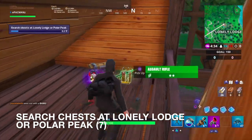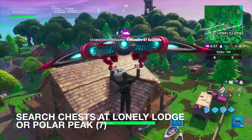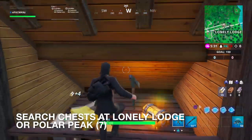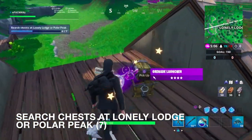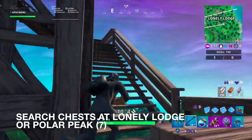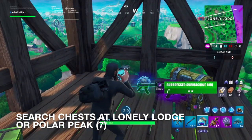Alright guys, so we got one chest here. I'm landing here pretty lonely — ironically in Lonely Lodge. Hopefully we get some chests here. We got chest number three, number four, number six. Let's see if we can find the last one before I leave. And we got number seven right in here. That's a pretty easy challenge honestly, as long as nobody lands by you. Make sure you keep a lookout and see where your teammates are going.